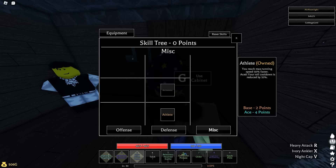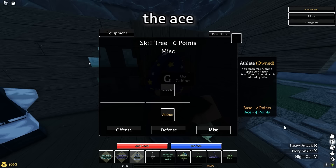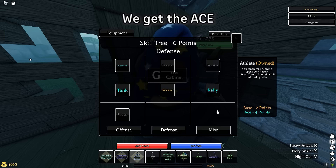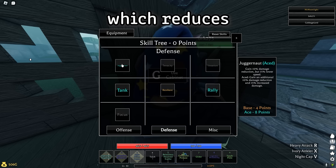The first thing we're going to start off with is the skill tree. I'm running the base version of Athlete, which makes it so that you reach your max running speed 50% faster — this can be very useful in combat. We don't go for the aced version because we need enough points for the defense skills, since our accessories are not going to give us much defense. We get the aced version of Rally, which makes you heal on every parry. The base version of Resilient, which reduces the damage that you take. The aced version of Tank, which gives you more HP. And the aced version of Juggernaut, which reduces the damage you take and also increases your damage.